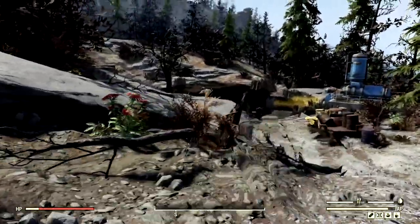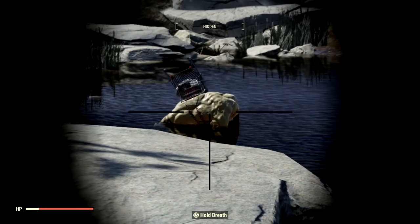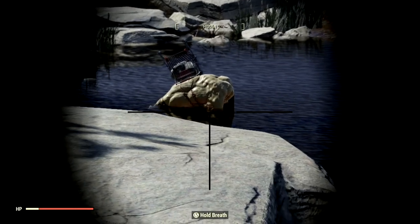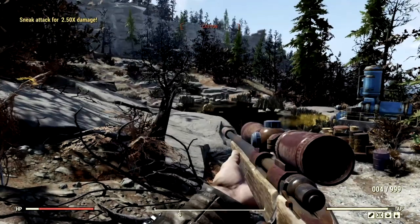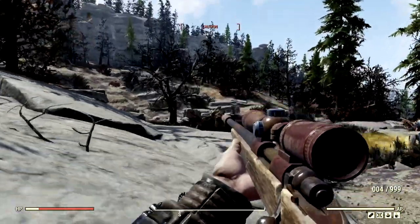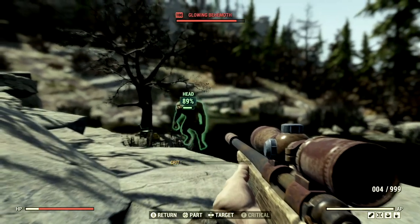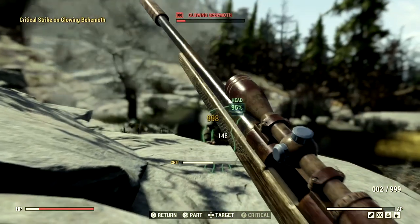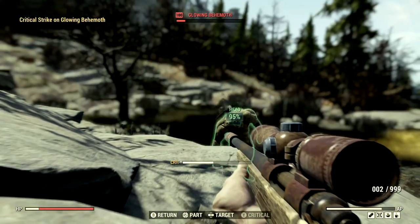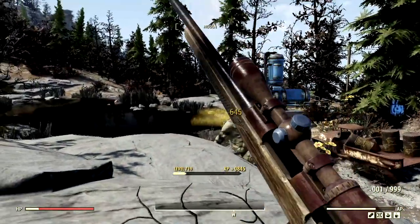Now we've made our way back to the level 100 glowing behemoth, but this time his name is Jimmy instead of Kenny. We're going to shoot him in the face — 248. Not bad at all, and there is double damage there since this is a two-shot. In VATs we get the most damage: 359. We have a VATs critical lined up — 998. Holy crap. One more shot and this behemoth is going to be demolished. Goodbye, sir.